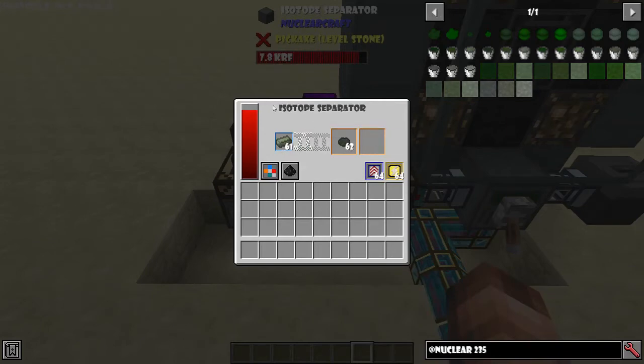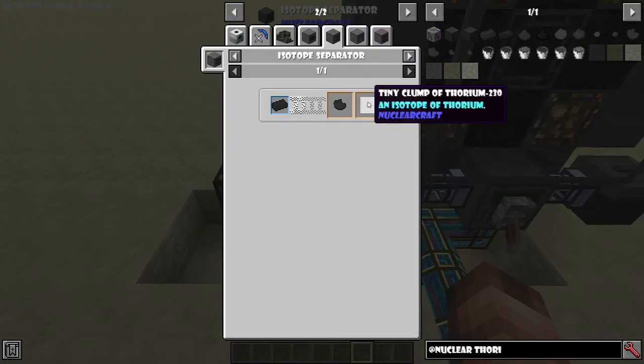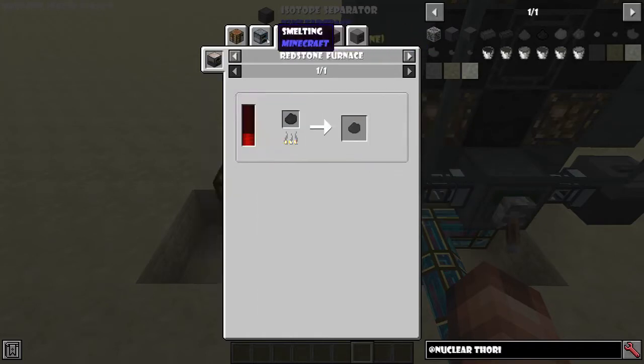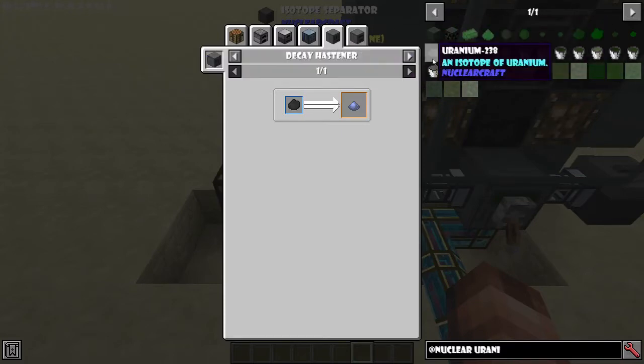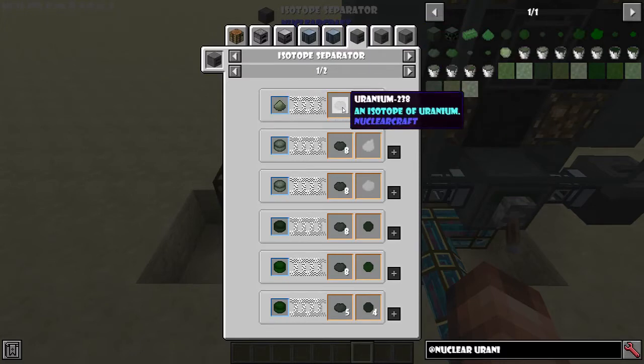You need to get yourself an isotope separator. In this isotope separator you input either your uranium or your thorium, which then splits into two components. Thorium becomes thorium-232 and thorium-230 — the thorium-232 becomes the fuel, but the other part is useless unless you turn it into lead using a decay hastener. This is why I wouldn't recommend thorium, because basically half of it is wasted. Uranium becomes uranium-235 and uranium-238, and eight of these plus nine of those makes one LEU-235.